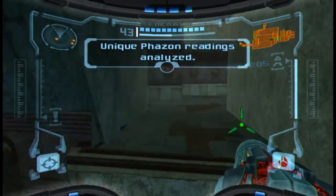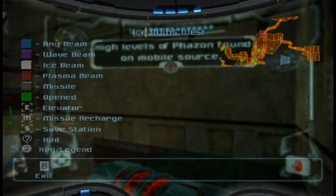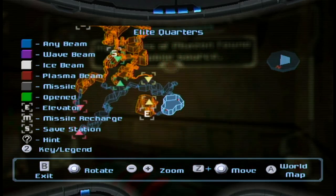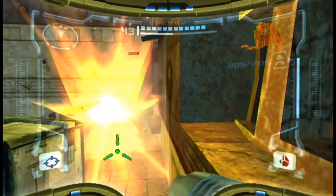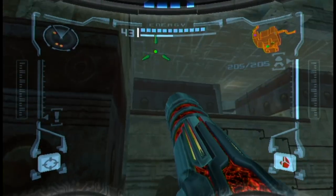You're here to remind me of where I need to go. High levels of phazon found on mobile source — the elite quarters. This is why we're taking care of all of our item pickups now, because I think we're going to need every last bit.